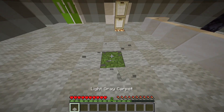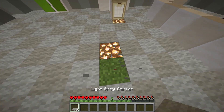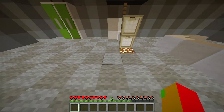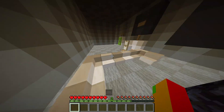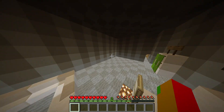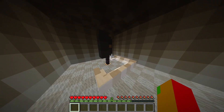By the way, when you look at this carpet it kind of looks like I used different colored carpets, but both of these are the exact same color. I put glowstone on every two blocks so it actually looks like they're two different colors. I think it looks cool. This is a cool gaming room.